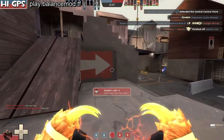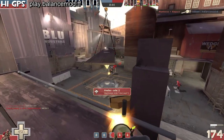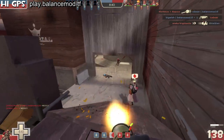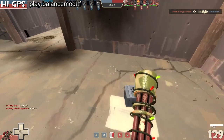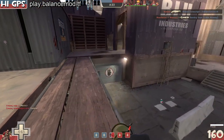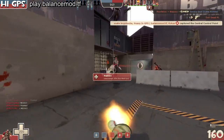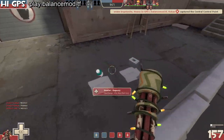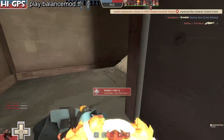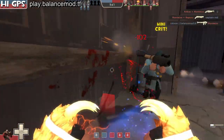So it allows us to kind of use them as the Gloves of Running Urgently, pretty much whenever we want. I'm also going to be trying to have some live commentary while I play here and maybe talk a bit about my decision making as heavy. So right now I think we can just go on the point, and this scout needs health, and that's important. We have a medic here, but there's also a small health pack so I can just refill my health instantly.